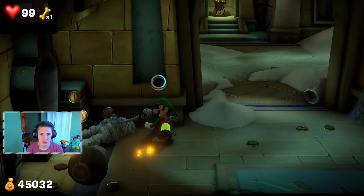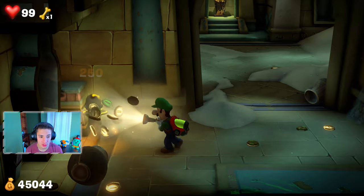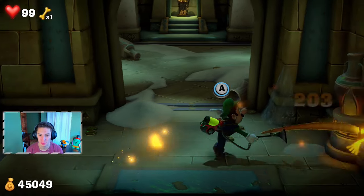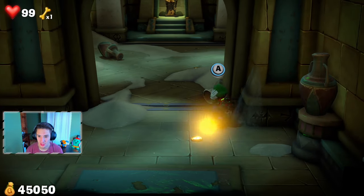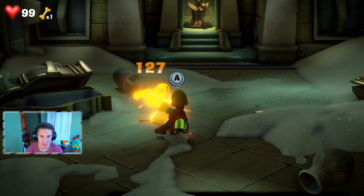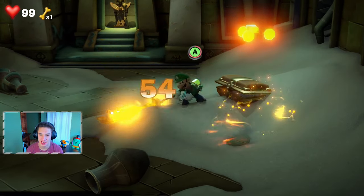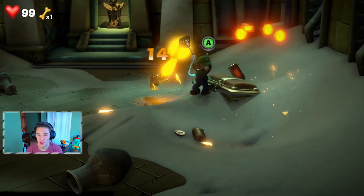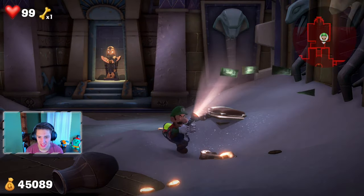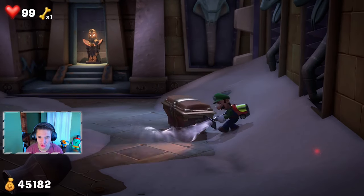A mummy pops out to protect the gem room - but it's a gold ghost inside! We bring him down to 80 HP and slam him up repeatedly to collect all the cash. We're sitting around 45k this episode - crushing it right here.